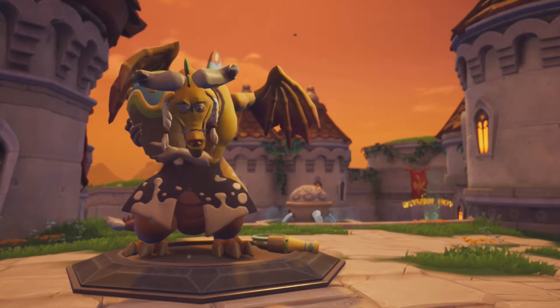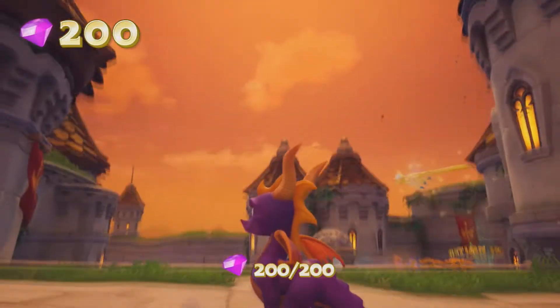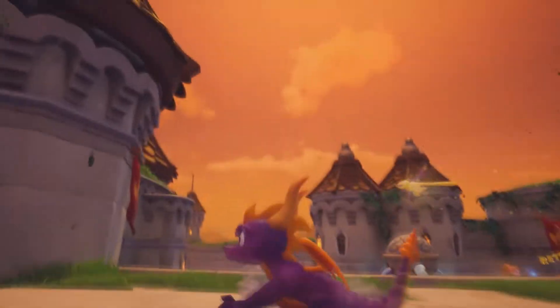Thank you for releasing me, Spyro. You can always check your progress by accessing the guide book through the pause menu. All the dragons are found, all the gems are found - we just need that egg now.